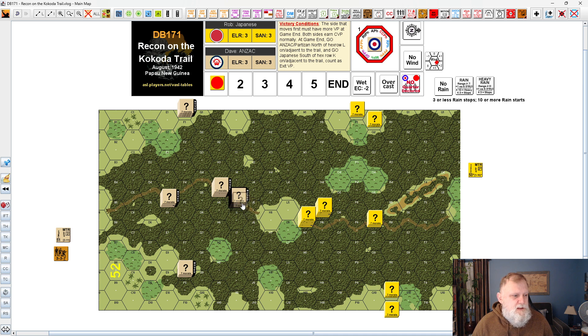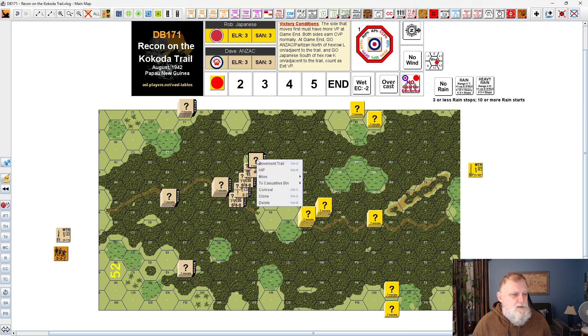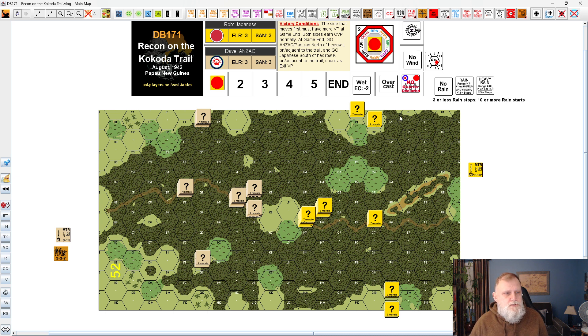The ANZAC advance phase — you're going to start splitting up. We'll conceal you. You guys advance to J5, you guys advance to J4, you guys will advance to I5. I could have taken one of my squads and produced two half squads to put them in front — that might not be a bad idea. But we'll assume that didn't happen with the ANZACs. Now we're into turn two. We do have line of sight but again these are not known enemy units so these guys won't be able to move normally.